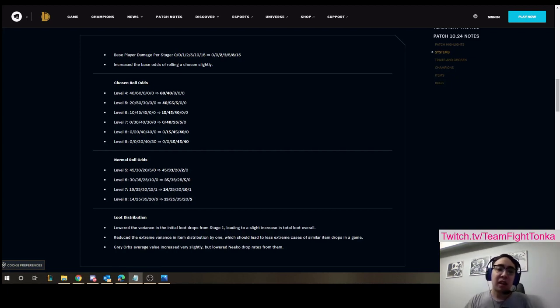Hey everyone, Team Fight Tonka here. With 10.24 slated to come out tomorrow, I want to go over the major system changes this patch and basically how we should be looking at the game now. This will mainly revolve around chosen odds and general odds to hit units, but I also want to go over the player damage changes and the loot changes early game.